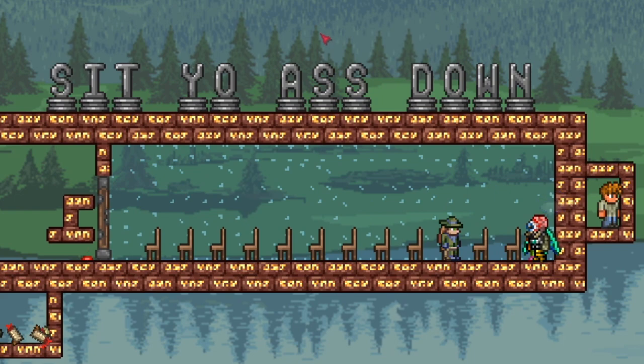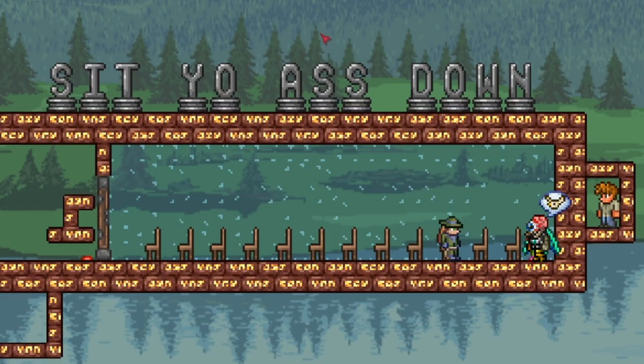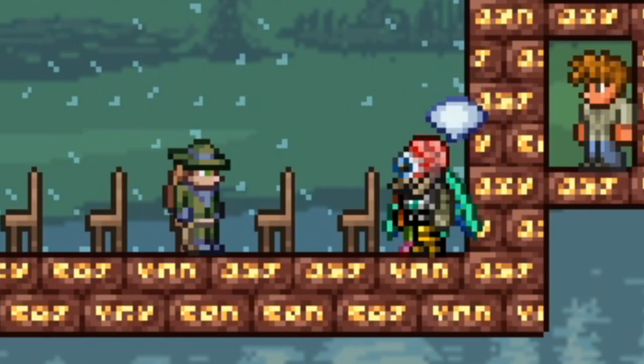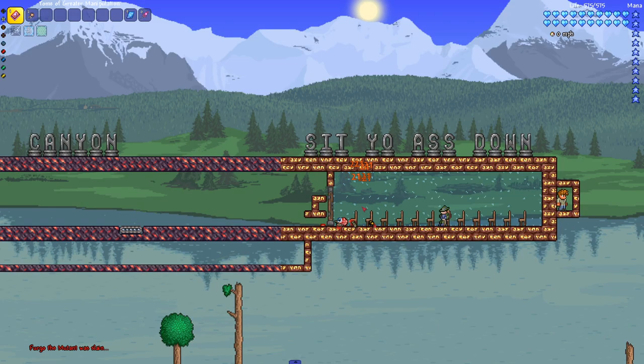It's down to the Bandit and the Mutant — the two NPCs I didn't want to make it. The Bandit shows hearts, seemingly falling in love with the Mutant, who appears to be singing her a song. There's a whole love story unfolding — where's Taylor Swift? Eventually there's movement and the Bandit NPC finds her seat — congratulations Bandit Diane, you are moving to the NPC Olympics to represent the Calamity mod!